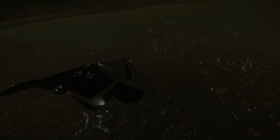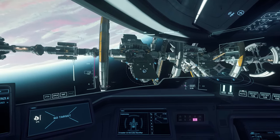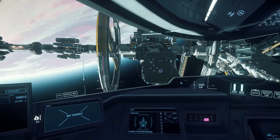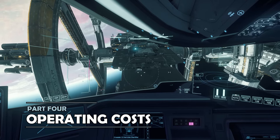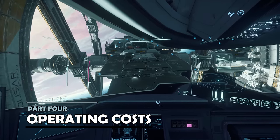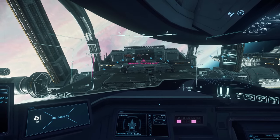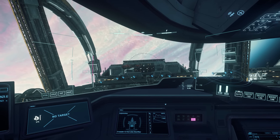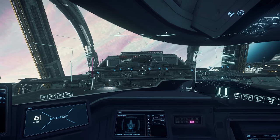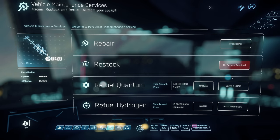The stock quantum drive is the Kama, and is well worth an upgrade, as it's very slow — the quantum fuel stores on the C2 are more than capable of feeding a much faster quantum drive. The Hercules is a fairly large ship, and so costs to refuel, rearm and repair do add up, usually into the thousands or potentially tens of thousands of Alpha UEC. But that'll be small change compared to the costs and potential profits to be had from filling the ship with cargo.